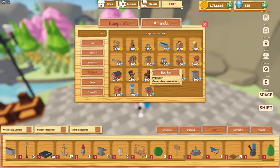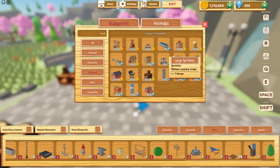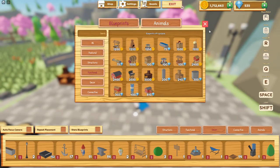Now it's not necessary to buy the beehives right away, so don't worry if you don't want to spend your gems immediately. However, there are some pretty cool perks you can enjoy by using honey, and I'll be sharing those with you right now.